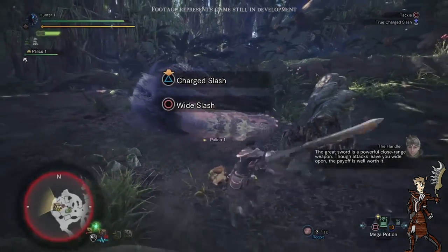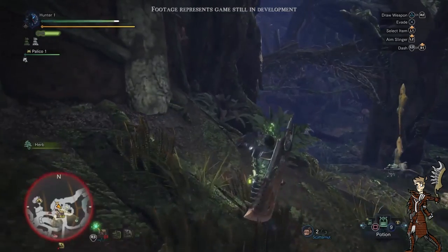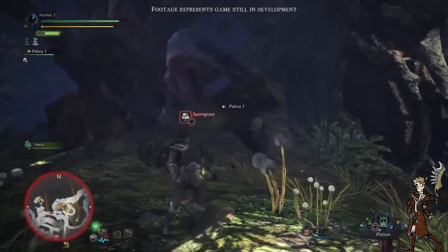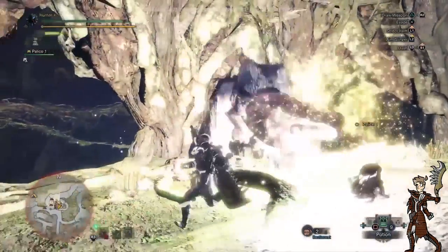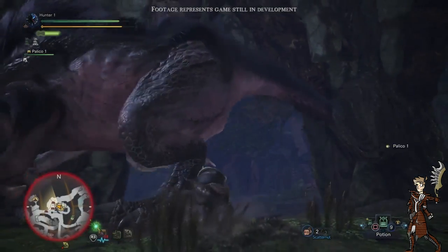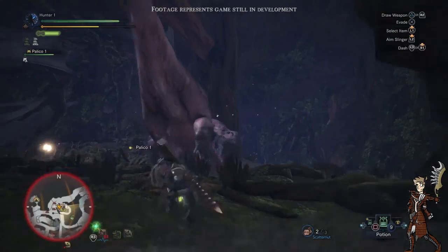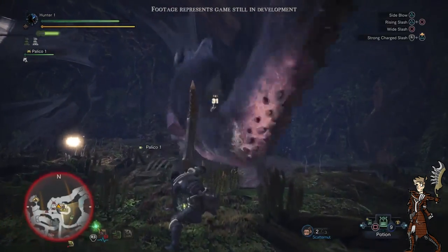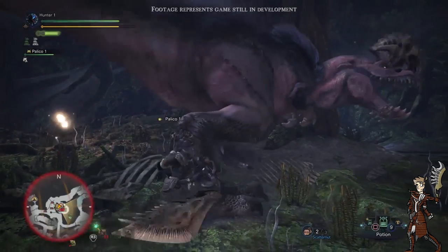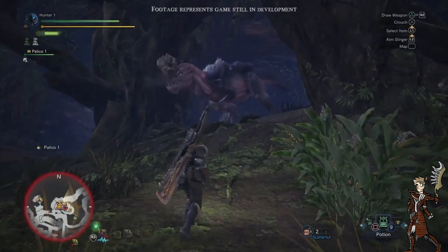The great sword is a powerful close-range weapon — though attacks leave you wide open, the payoff is well worth it. My new favorite thing is that monsters can actually break down new areas for you to go to — look at that, it's so cool. Now we get a better look at the flash fly in the game, which is basically like a flash bomb, and he horribly misses trying to cut off the tail. This shows how decent the hitboxes are now — you actually have to hit the tail with your weapon directly. Also, when you hit a different part of the monster, that part actually changes color slightly, so if you're aiming for the tail you can see the red spot change color, confirming you're hitting the tail and not just the base of the body.